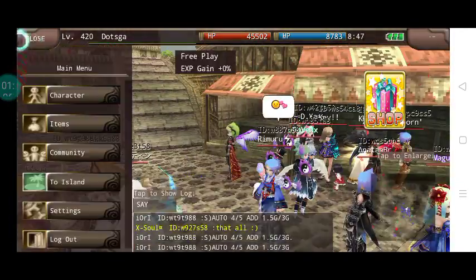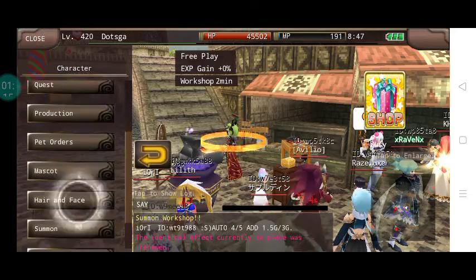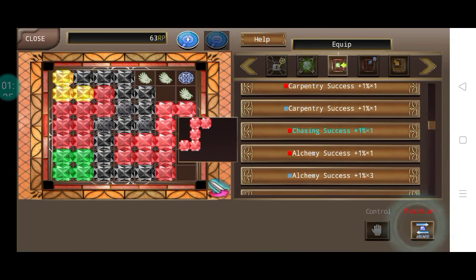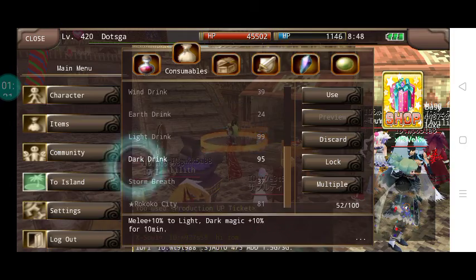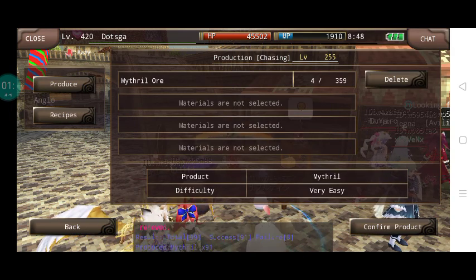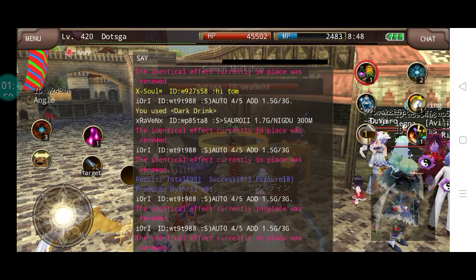So it's time for me to produce. I'm going to switch my relic gears once more. As you can see guys, the suit is 99 total, success is 91, and failure is 8.